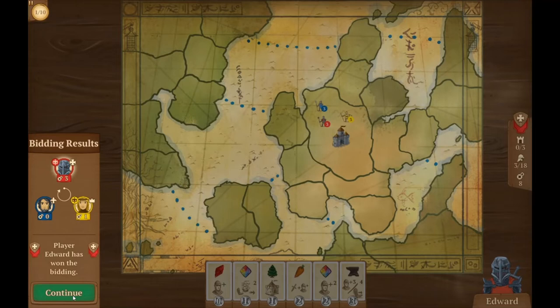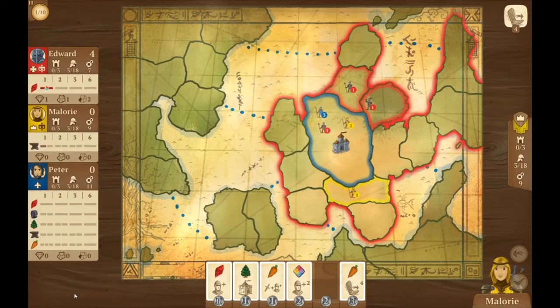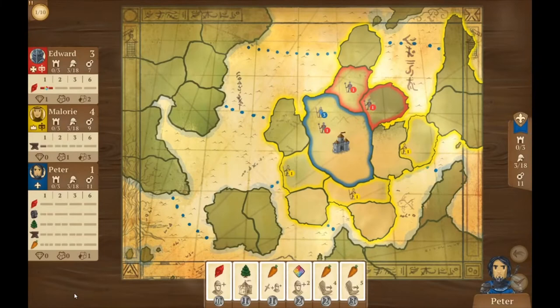Those cards give us items as well as either people, movement, or cities — options to spread our little empire. We're going to do it all in 10 turns, and we each have 11 coins to start. We bid to see who gets to go first; I'm going to go last if possible so I'm not going to bid anything. It looks like Edward won the bidding, spending three coins, and Edward gets to choose who goes first.